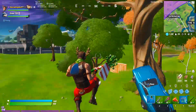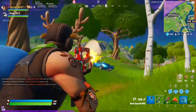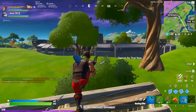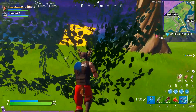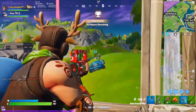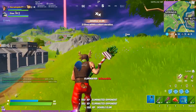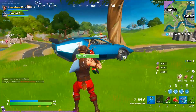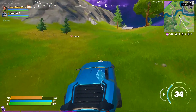In Team Rumble there's only 40 people instead of 100, and on such a big map it's going to be less likely that people go to Misty Meadows. The only way you'd get eliminations there in Team Rumble is if it's in the circle or near the enemy territory. In a normal game you usually have at least three people dropping at Misty Meadows, so your chance of eliminating people there is a lot higher — meaning you'll complete this challenge quicker.